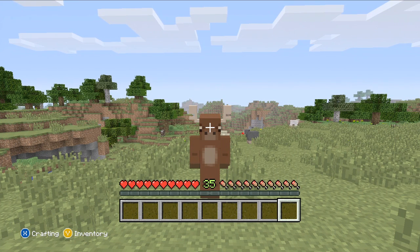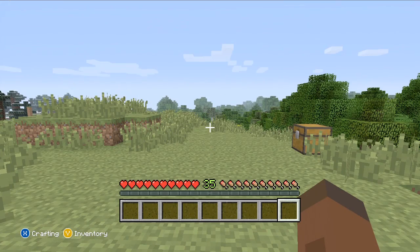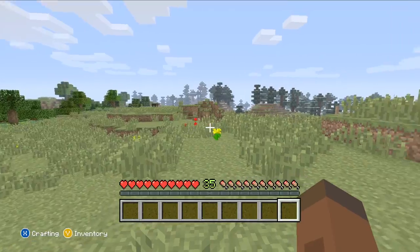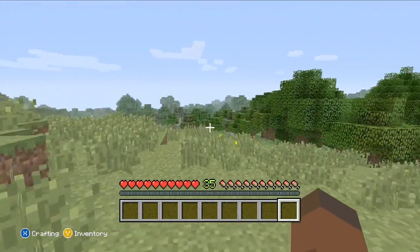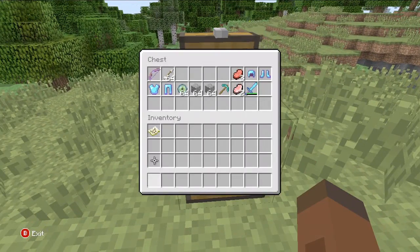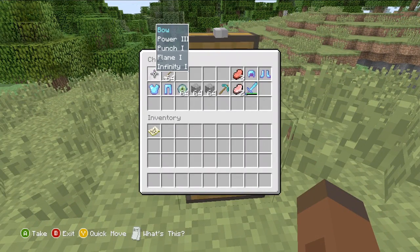What is up Minecraft world, it is EchoExSoldier here and welcome to a Minecraft Xbox 360 Edition how to defeat the Ender Dragon on hard survival. I did this tutorial for the people who only play Xbox 360 Minecraft and have never seen the Ender Dragon before. I placed a chest here and in the chest I have many items — I do recommend you having the same items as me, so if you could possibly pause the video I recommend doing that now.